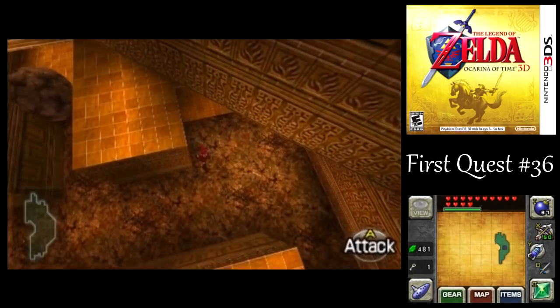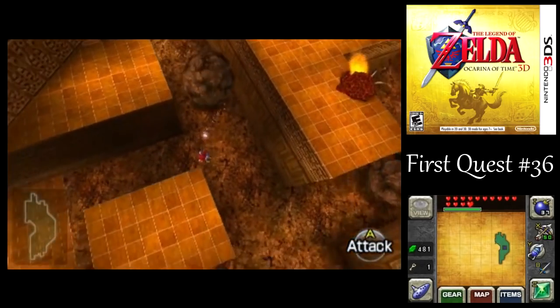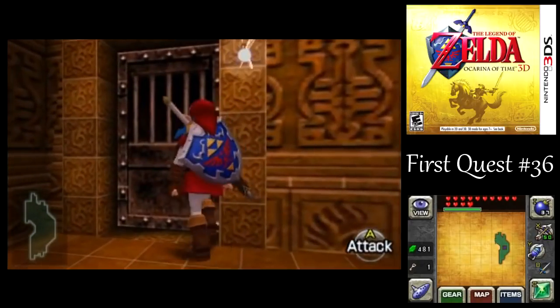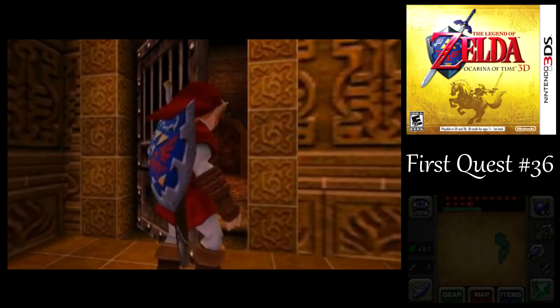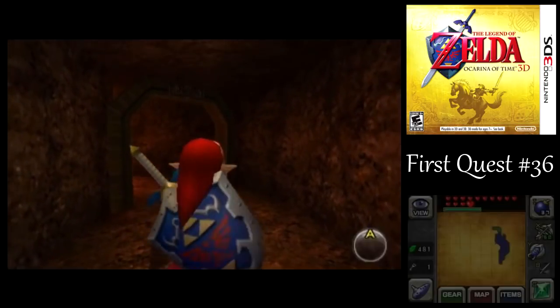Just trying to get a good angle so I can see where that boulder is on the left side. Sometimes boulders will just stop like that — it's always on a set pattern. They'll stop and then just turn around and try to fake you out.